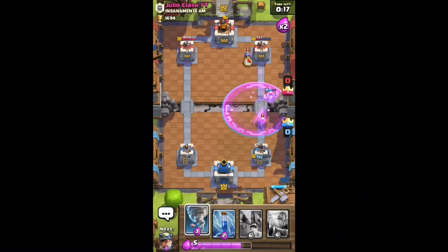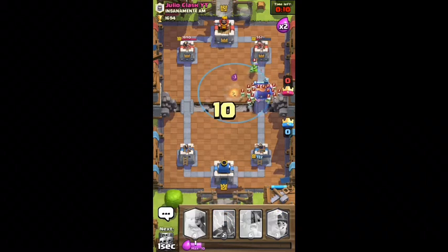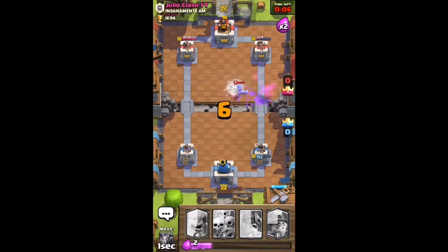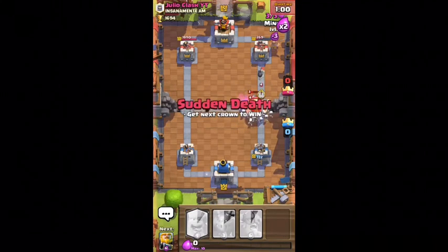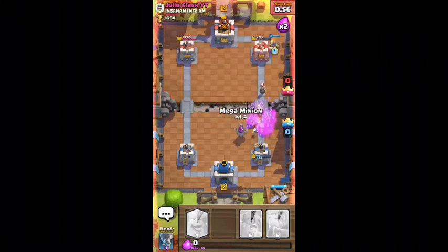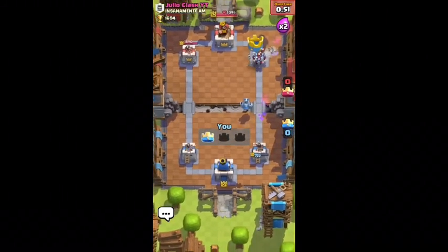I'm gonna lay my wall giant — hopefully he can take out his tower, go to work. He's a level 5 but he's playing really good. Tornado to kill out all his skeletons — well not all of them but a lot of them. Now I'm gonna lay a skeleton army, wait for overtime. My miner is gonna go to work on that tower. If it doesn't, it doesn't matter — I got my lightning spell. It took it out, it's all good.